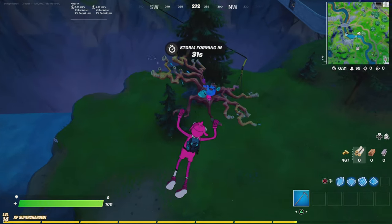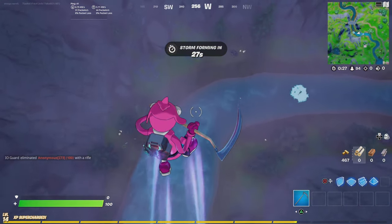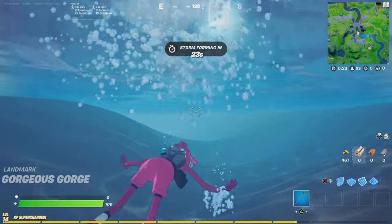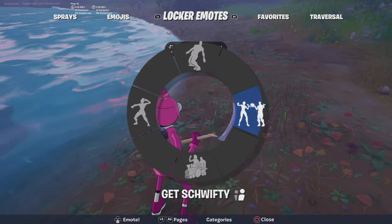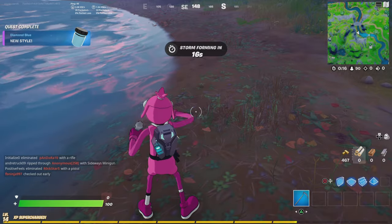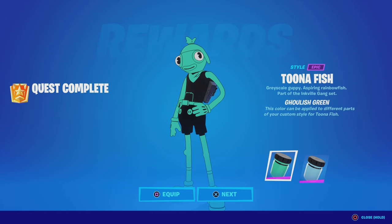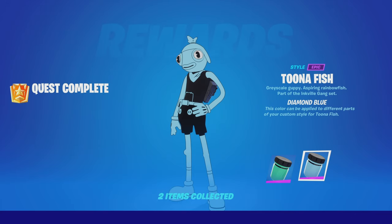Okay, let's go get this last one. Oh dang, I missed it — there we go! Okay, time for the next one. And yes, I am wearing the Cuddle Team Leader. Let's go! We got ghoulish green Tuna Fish and diamond blue Tuna Fish, let's go!